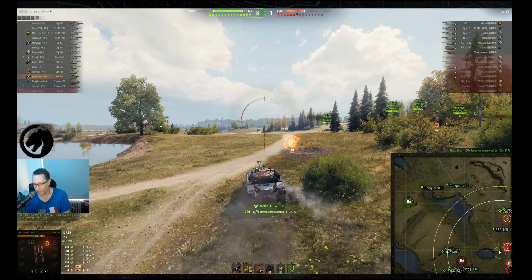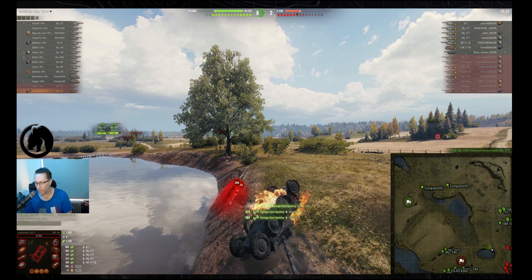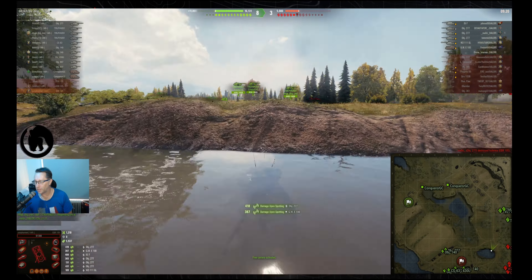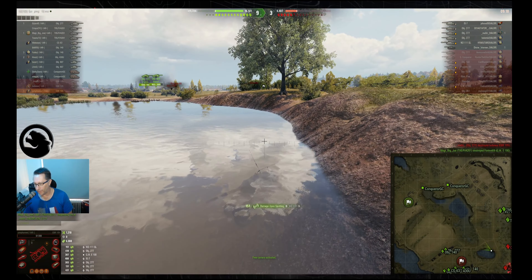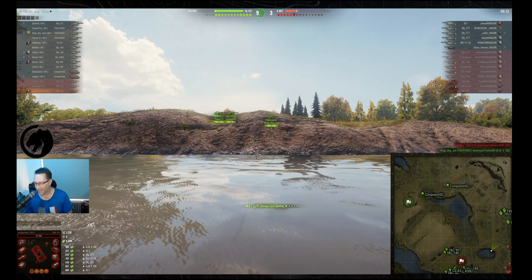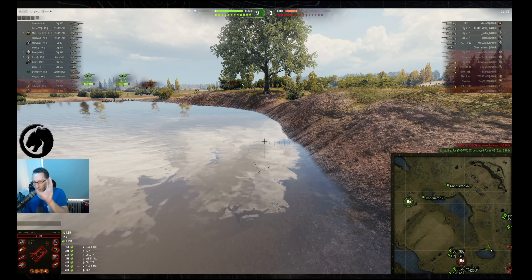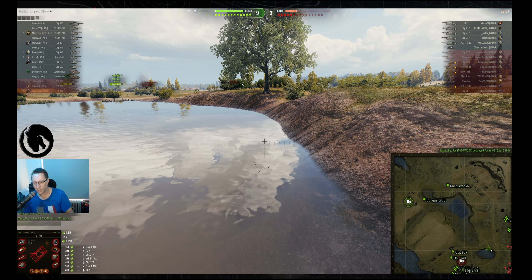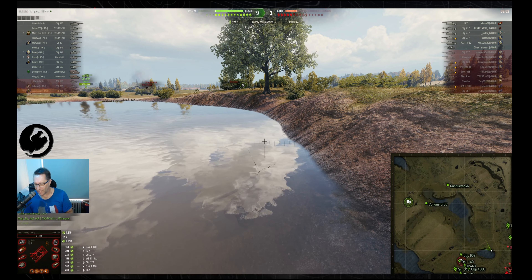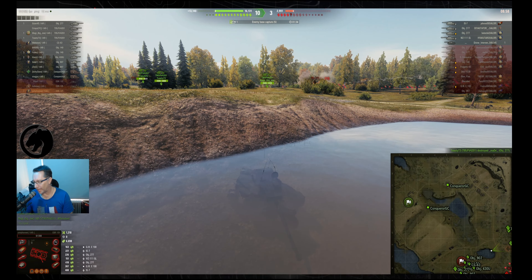He gets blown apart, but as he gets blown apart, look at his assisted damage — it keeps going up. You continue to spot for a few seconds after death, and in those few seconds his assisted damage went up from two or three thousand to nearly seven thousand. Gets a wobbly wheel — it's worse to get a wobbly wheel in a French wheeled light tank. It'll be interesting to see what the game gives him back in the end.